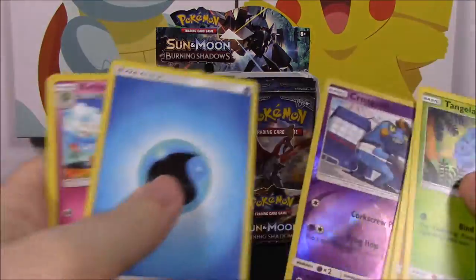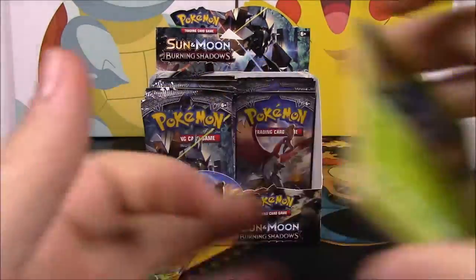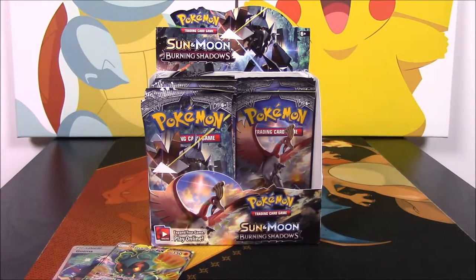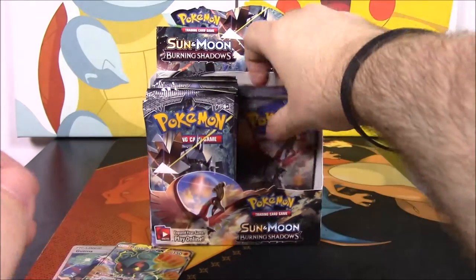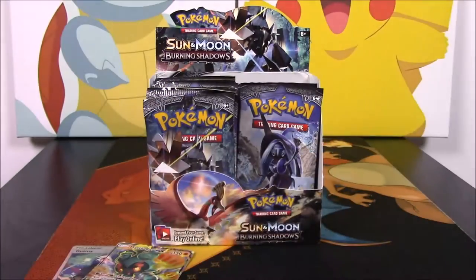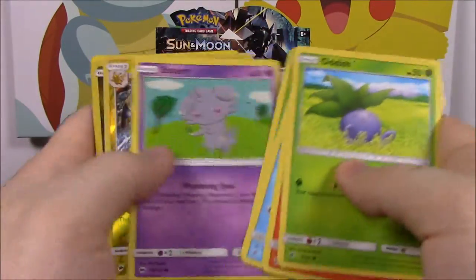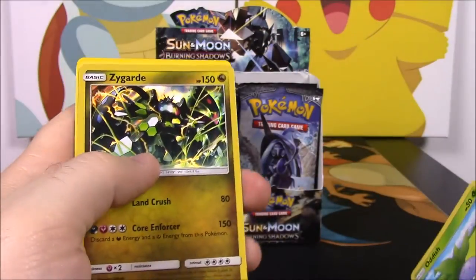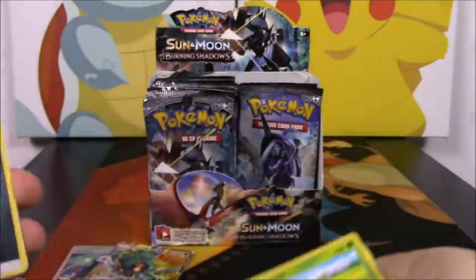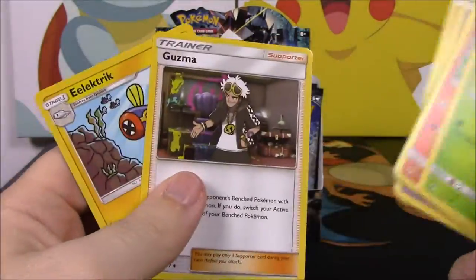There's our Croagunk and water energy. Now I can see all the GXs that I don't have and still need. I gotta find those GXs — gotta get them all. We got a Raichu again, and we got the Zygarde, which we also got in the Elite Trainer box. There's the normal Guzma. Got a few packs here. We got a Mudsdale — I didn't open any with my brother and we didn't have any Mudsdales, and now I get a bunch of them.